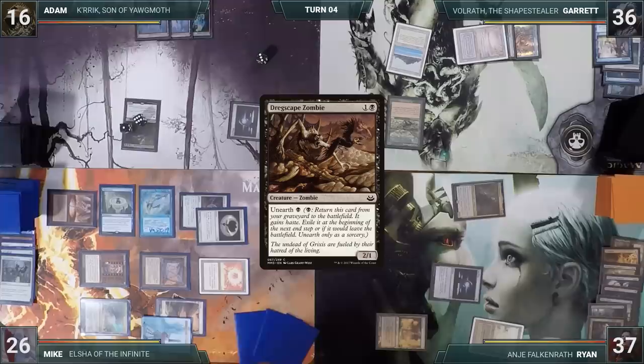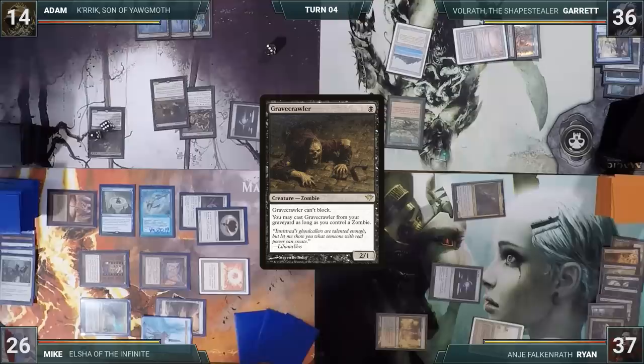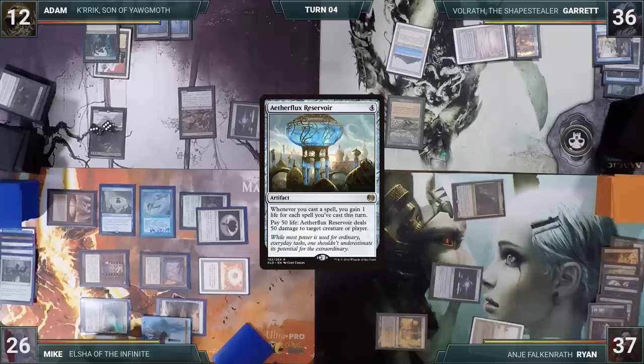Adam activates Dregscape Zombie, unearthing it onto the battlefield. He pays two life through Kirit to cast Gravecrawler from his graveyard, then casts Animate Dead targeting Razakath, which re-enters. He activates Razakath, paying two life and sacking Gravecrawler to fetch Aetherflux Reservoir. He then demonstrates a loop where he pays two life, casts Gravecrawler, gains life through Aetherflux, and sacks it again to Razakath enough times to shoot everyone at the table with Aetherflux.